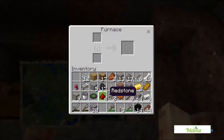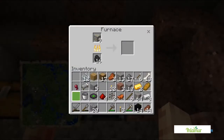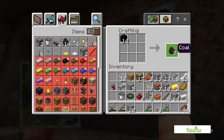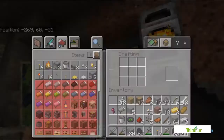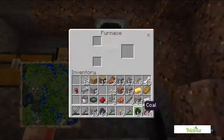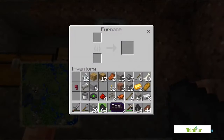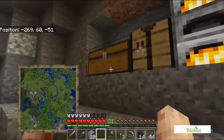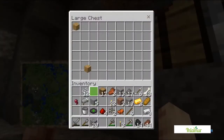I've gone quite a way and filled out my inventory. It's time to start smelting down the ores. Let's see what we've got here — loads and loads of coal, loads of iron. Pretty good.